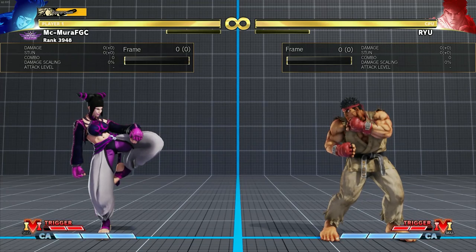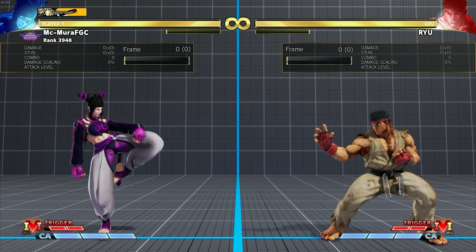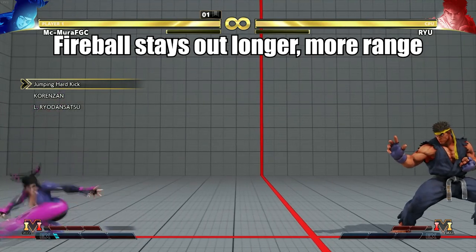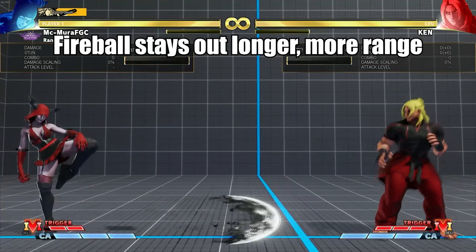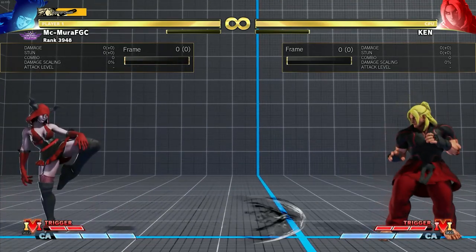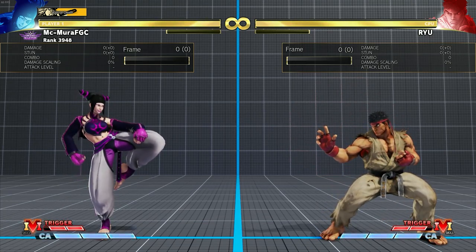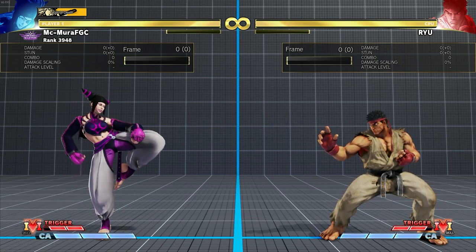One other very significant change is that Juri's fireball now goes further, is a lot more active, and this significantly improves her neutral game. And obviously her V-trigger was a 3-bar V-trigger, but Capcom reduced it to a 2-bar V-trigger, and they improved her V-trigger combos and her V-gauge gain, so it's a lot more effective.